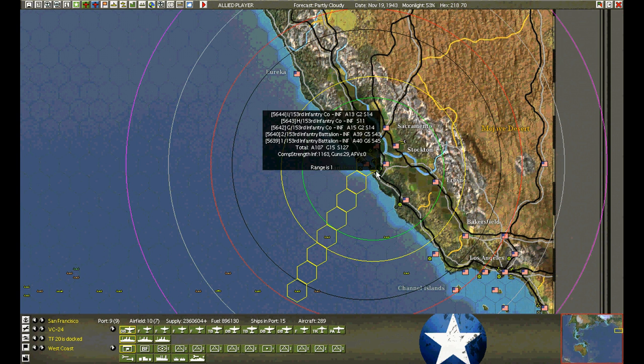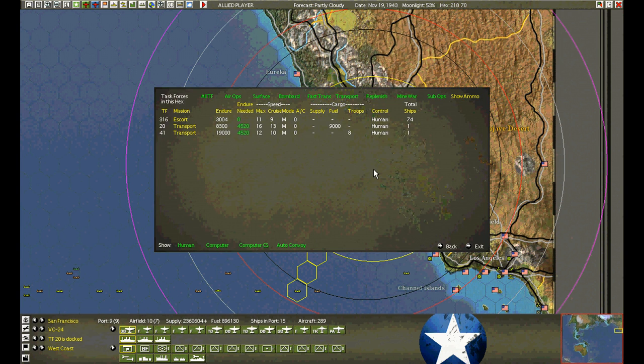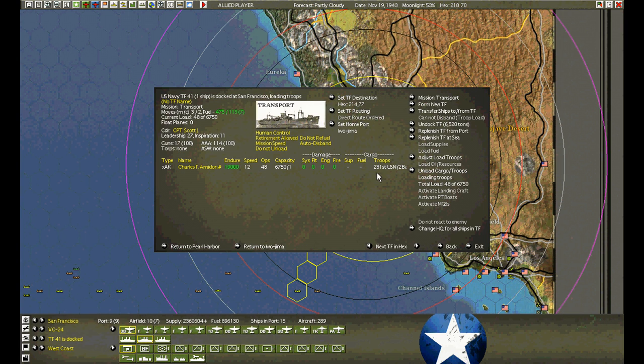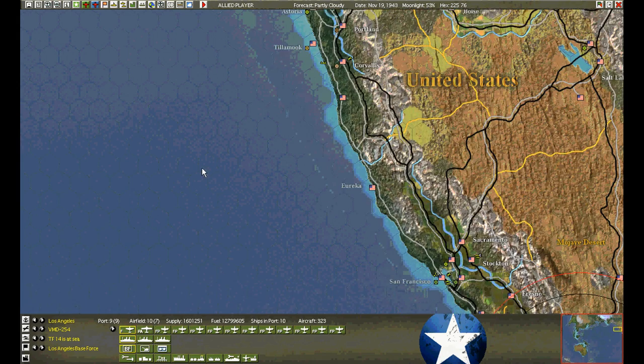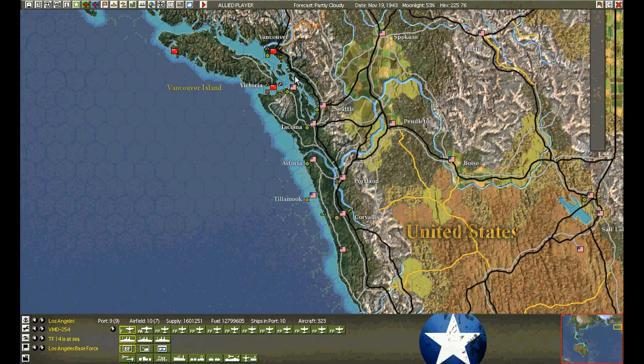A transport arrived from Alameda last turn — we turned around and we're going to start loading the United States base force. Still not enough. Load, get out of here. The tanker was loading from last turn — 9,000 here and 10,000 to 12,000 can load in one day. No other reinforcements on the west coast.